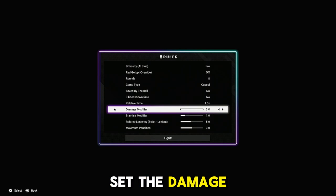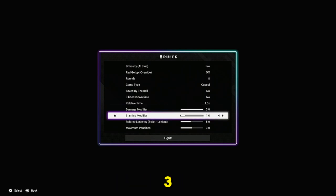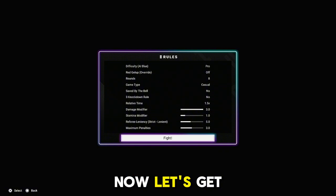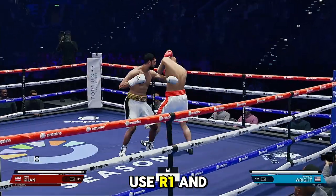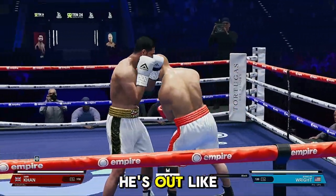Also set the damage modifier all the way up to three. Now let's get that knockout. As soon as the fight starts, go right over to the opponent, use R1 and a power shot — he's out like a light.